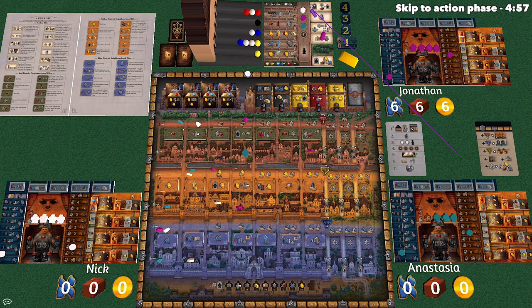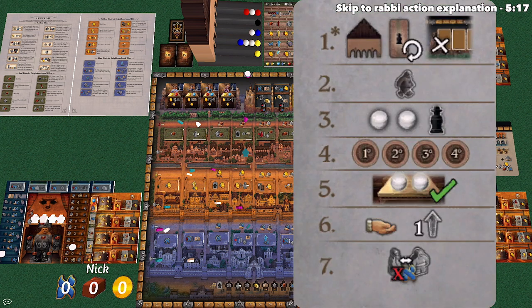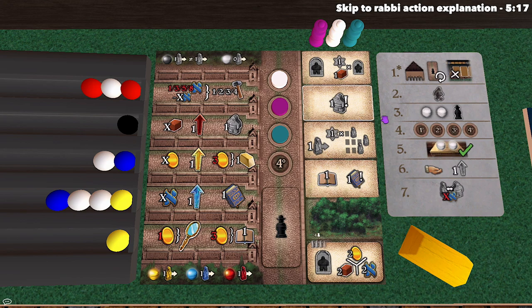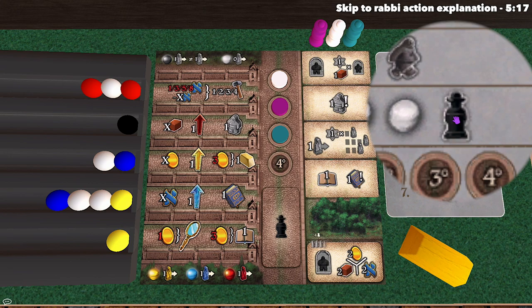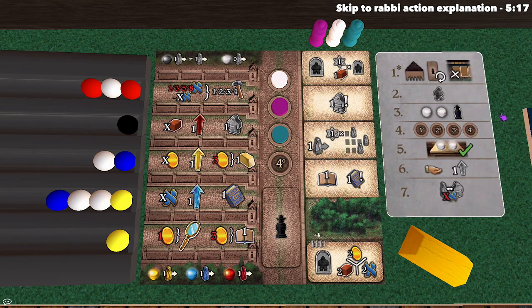After golem movement we move to the third phase, where each player performs three actions. Every player is going to perform two marble actions and one rabbi action, but you can do those in any order of your choice. When you perform a rabbi action, you simply take your rabbi token and place it down onto one of the rabbi action tiles, or you could also put it onto the pre-printed rabbi spot at the bottom.